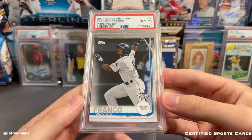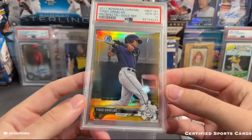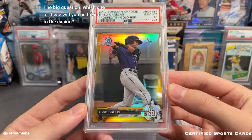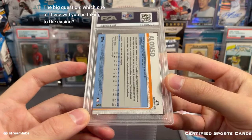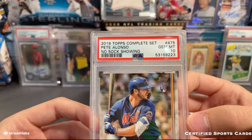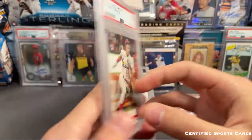It's nice to get a Wander Franco back PSA 10. We have an Ornelas - I think that's a gold - this one is a 10. That is from 2017 Bowman Chrome. And Alonzo - this one's a 10, that is the complete set. I feel like Alonzo could do decent this year.